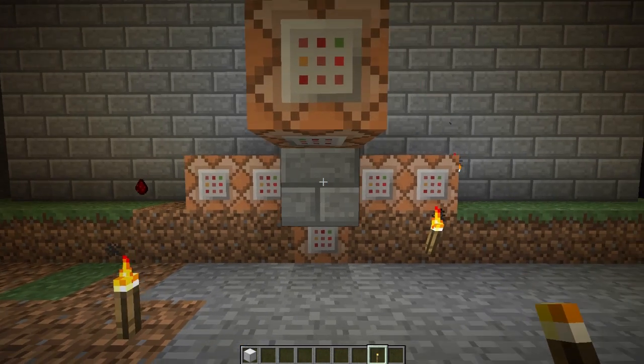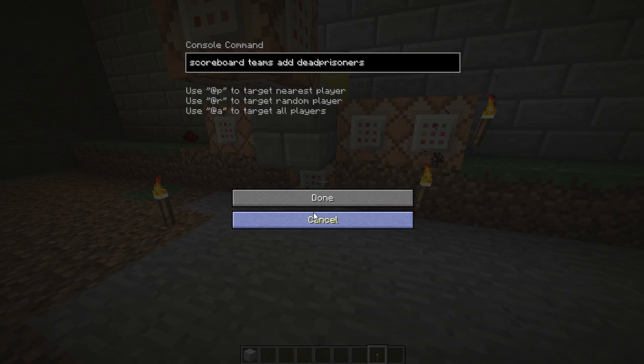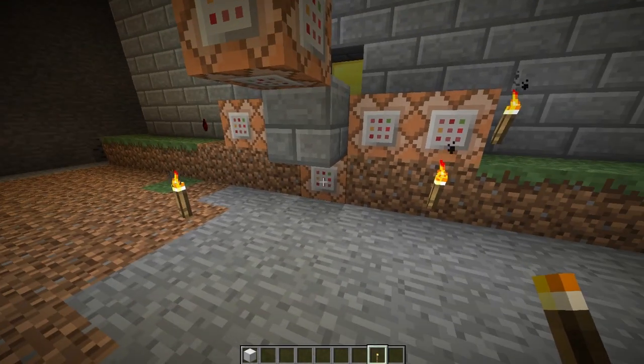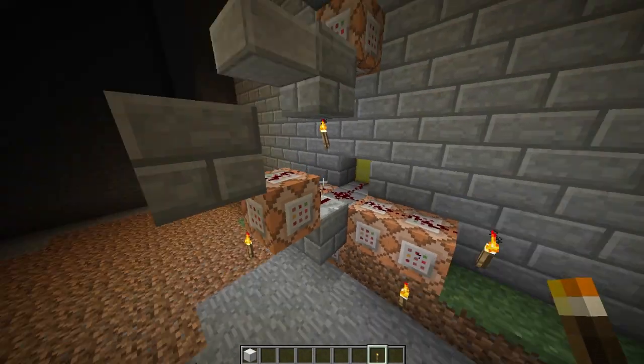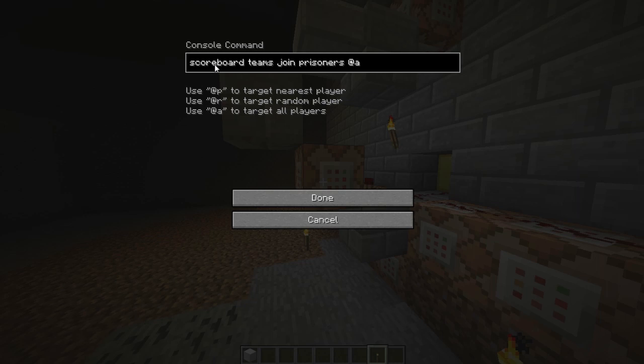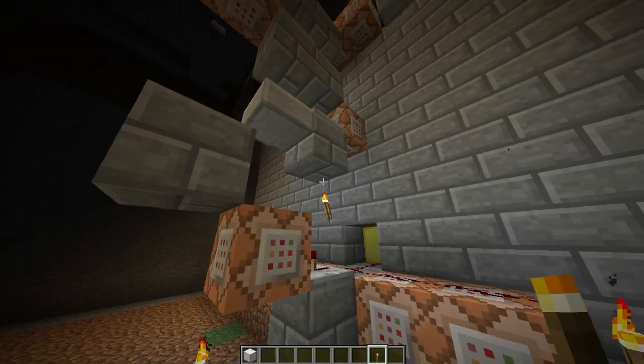Bear that in mind — when you escape, you're no longer on the Prisoners team, you're on the Dead Prisoners team, even though it should be Escaped Prisoners. This command puts everyone on the Prisoners team to begin with — scoreboard teams join Prisoners at all, which is everyone. So to begin with, everyone's on the Prisoners team.